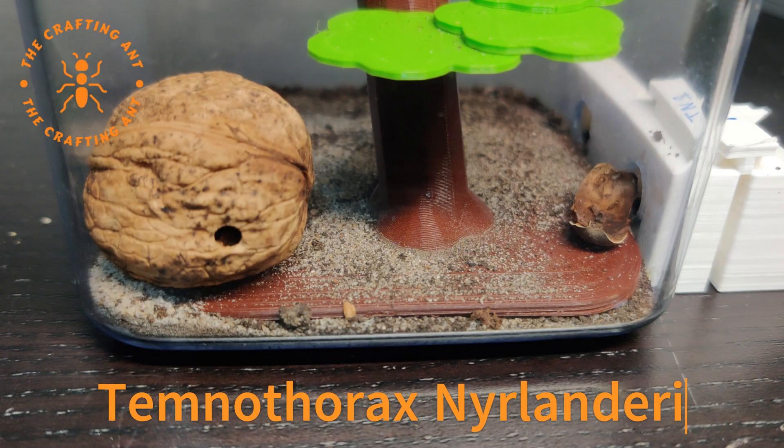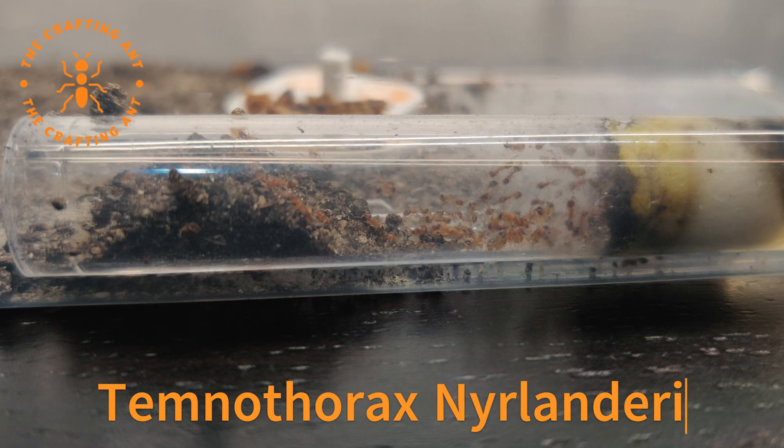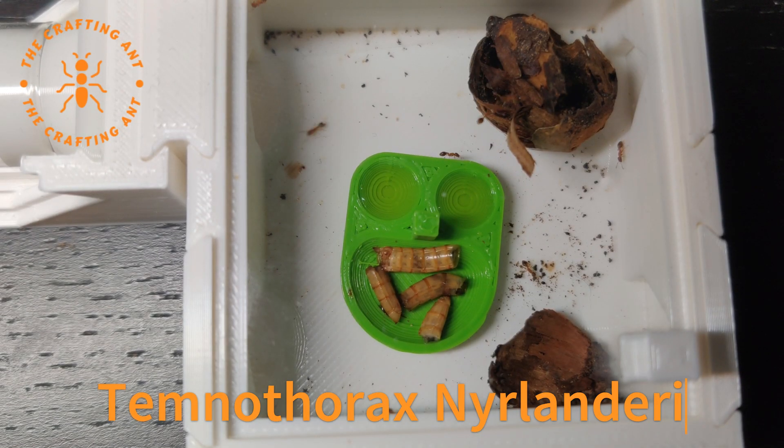Last but not least are three Temnothorax Nylanderi colonies. The first and biggest are happy in their new walnut. The second colony is in a small tube where they made the entrance a lot smaller. And then our newly found colony that lives in their acorn, but we need to change that setup, because as soon as I open the lid, they run out.